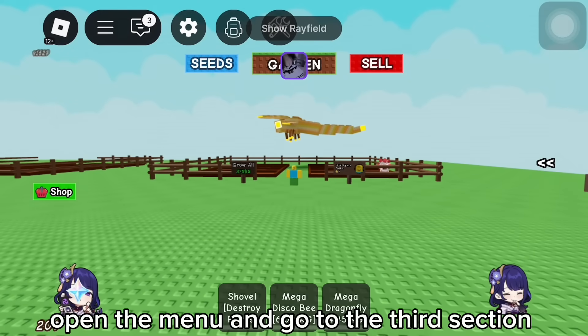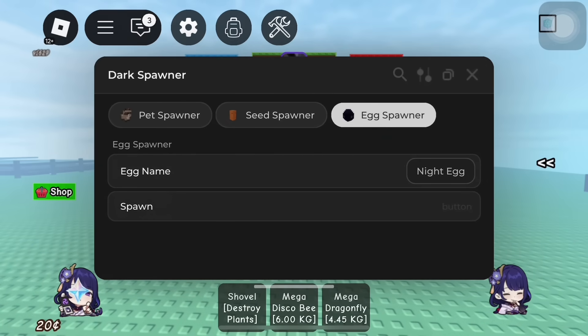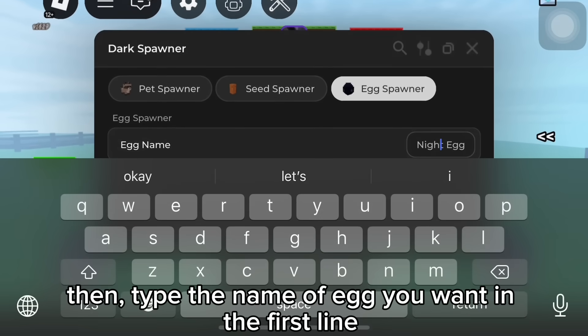It's time to use egg spawner. Open the menu and go to the third section. Then type the name of the egg you want in the first line.